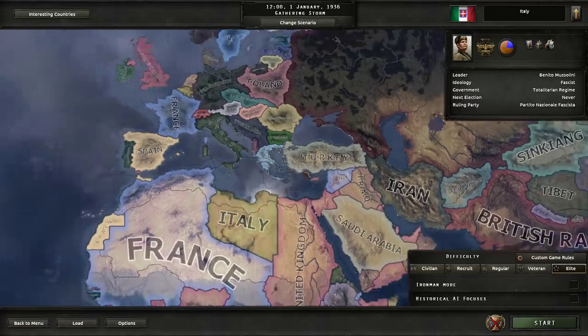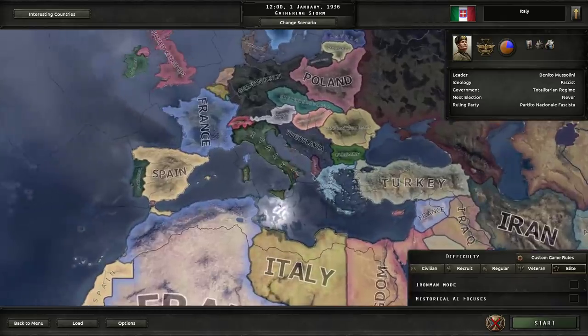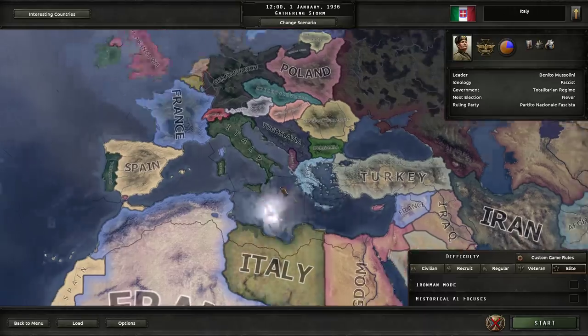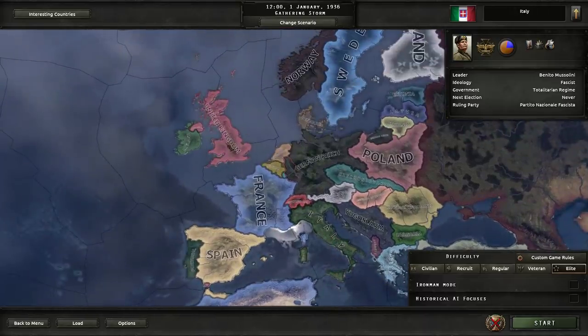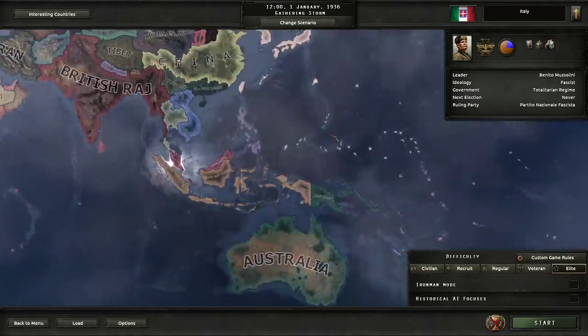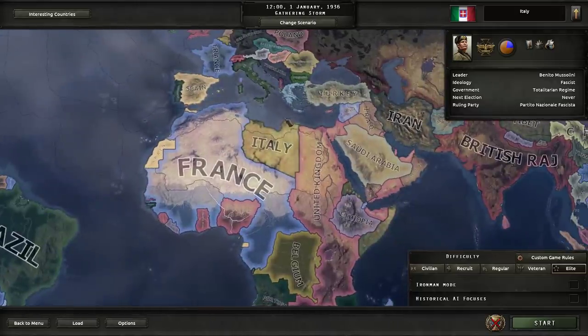We're going to be playing as Italy. Italy has a lot of potential for being super fun. It is one of the weakest of the majors, but it's still a major. It is a major naval power, but it's not really spread out. If you compare the United Kingdom, France, even something like the Netherlands, they've got bits all over the place. I want to be a little bit more focused early on.